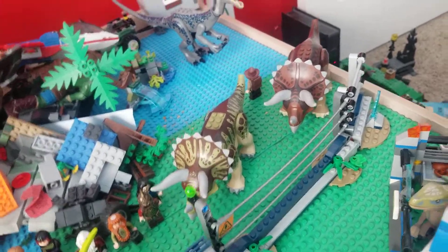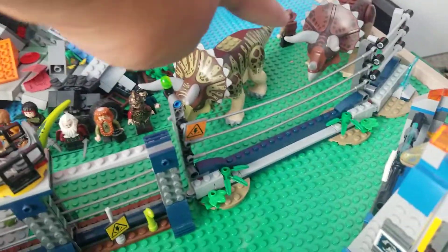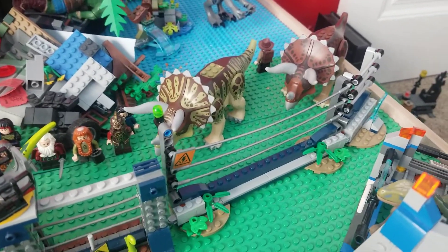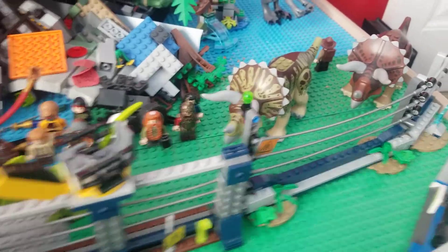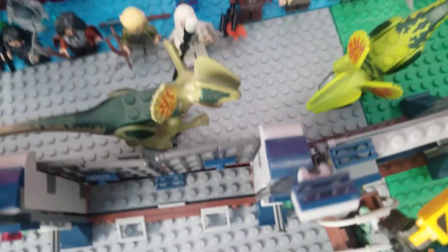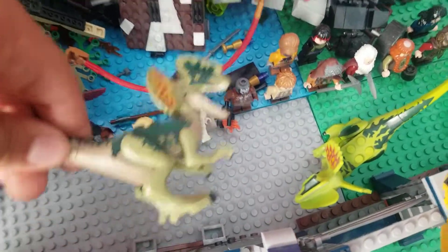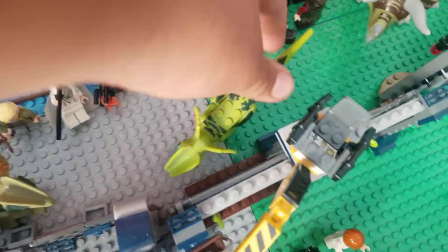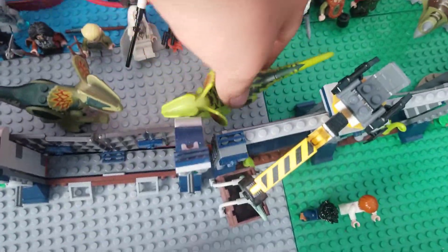We have two Triceratops — one that came in this set, and one from 2012 that I actually got when I was a kid. That used to be really rare until a new Triceratops got released. And then here we have two Dilophosaurus: one from Fallen Kingdom in a dark green color, and one from Jurassic World in light green. So like one's female, one's male — same thing with this.